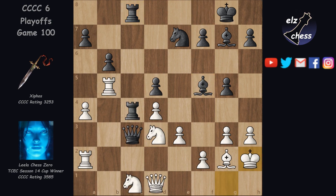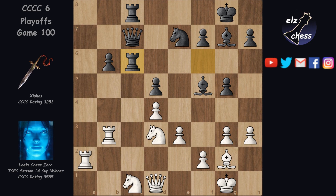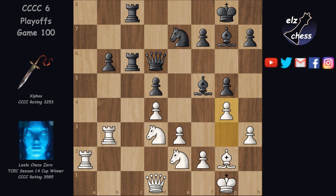Rb5, a5, Rf6, Rc3, Qc7, takes, takes, Kg1 defending f2, and Rc6 renewing the threat on c1. Lila plays Ne2, Qd6 and g4, trying to find out what are black's intentions with the bishop. Cephos went back to Bg6, supporting an h5 break.